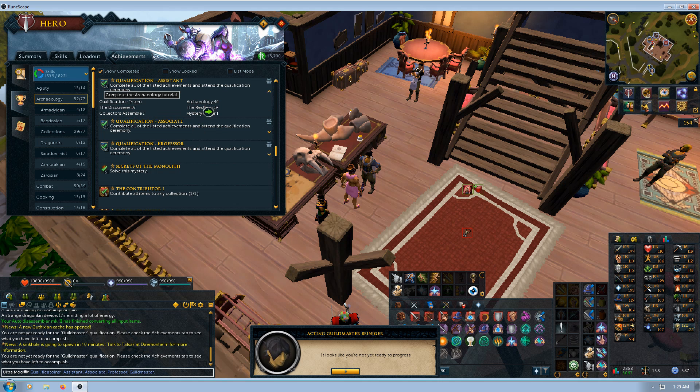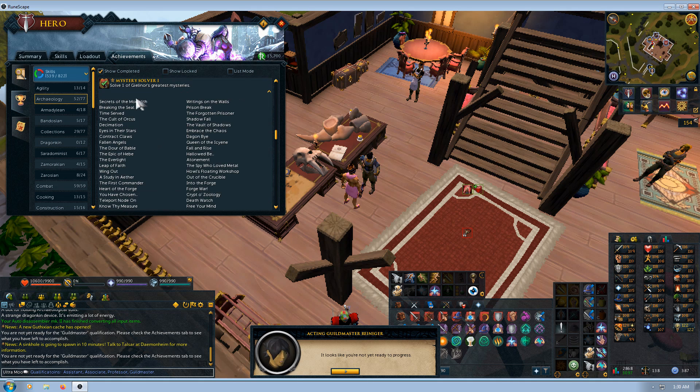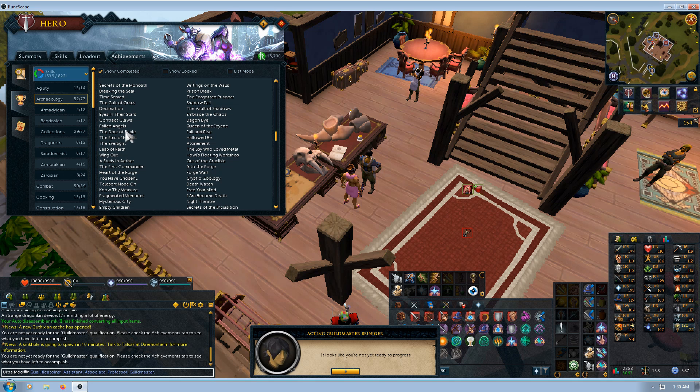Most of these just give you a little detail — for example, you need 25 artefacts excavated and 25 restored. But for things like the mysteries, you can actually click that and it'll pop up a list, which you can expand to see all the mysteries possible. It then gives you an option to choose which mysteries you might want to access.